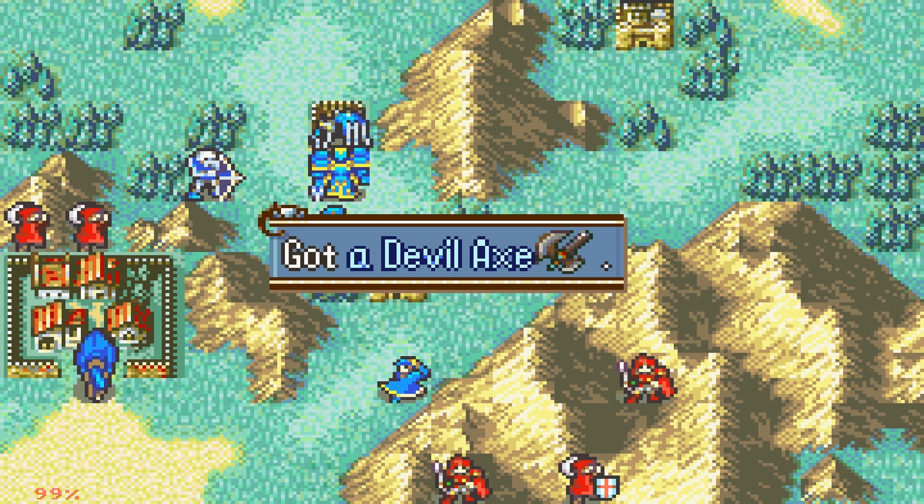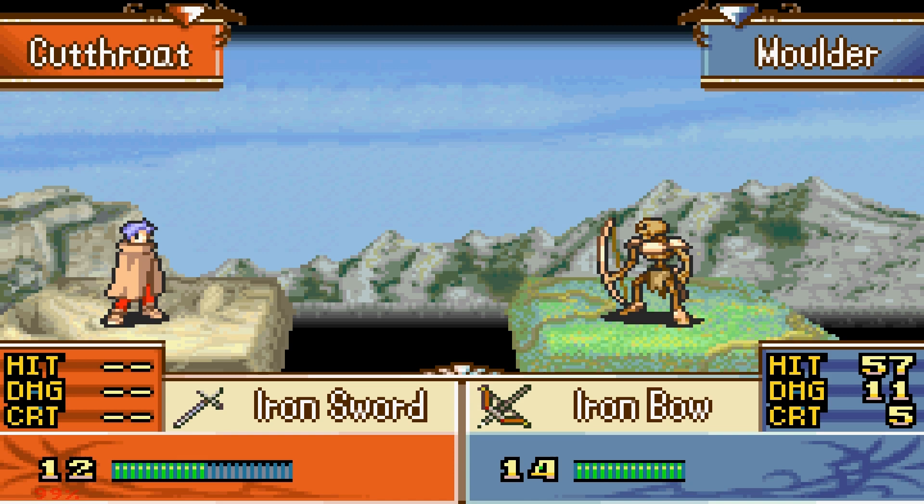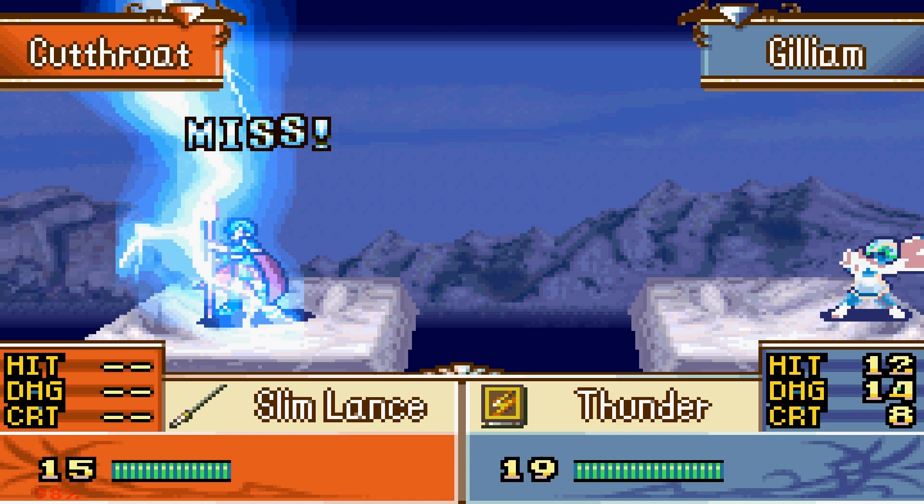What do we get from here? We got a Devil Axe — lovely, my favorite weapon in the entire Fire Emblem universe. Mulder is shooting at Thieves in mountains, so this is not bad. You shove her into the peak — I think you can even shove her further. 12% hit rate — this is going to take a while.